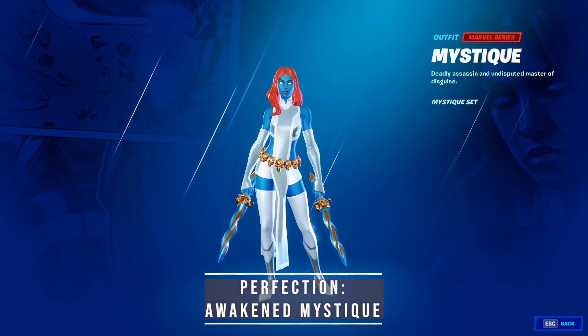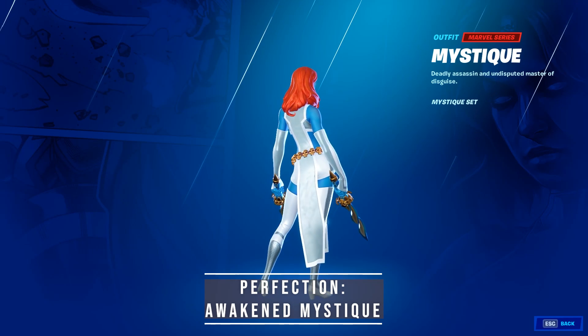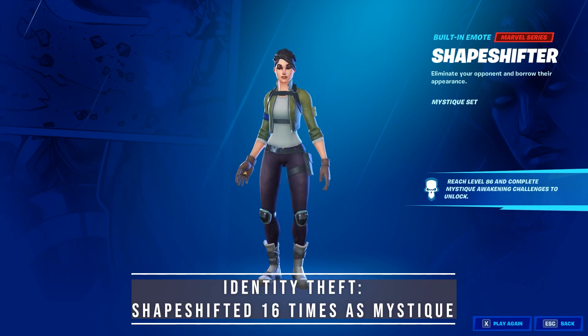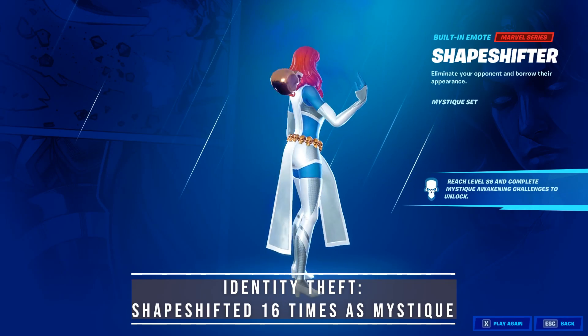Next on the list is Mystique. Awaken her and you will get the Perfection legacy. She has an awesome emote called Shapeshifter — after eliminating an opponent, you can use this emote to get the same skin. It even works on Stark robots. Use this ability 16 times to unlock the Identity Theft legacy.